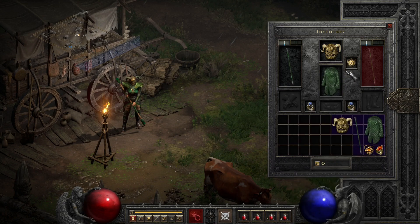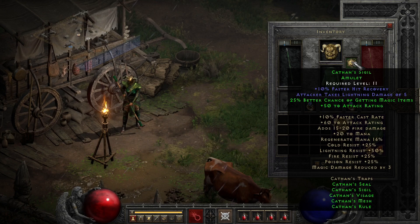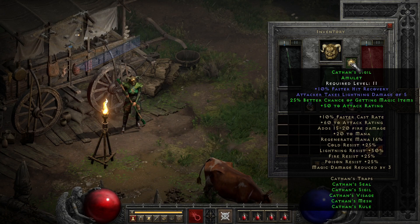Moving to probably the hardest part of the set to track down, we have the amulet, Kathan's Sigil, which isn't as impressive with 10% faster hit recovery and some lightning retaliation, but it's still not terrible. As you get more parts, you gain attack rating you likely won't use at two parts, and a pinch of magic find at three parts, though a bit lower than you'd get with similar sets for the same amount of slots.